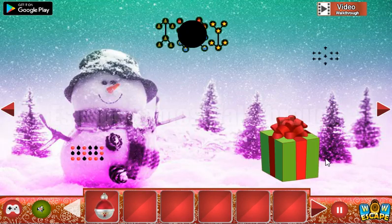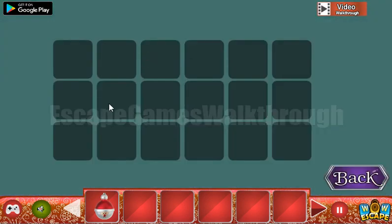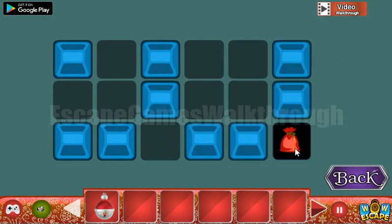We've got the Santa's toy. Now here's a pattern with the highlighted positions. We need to set the same pattern here. We've got the bag.